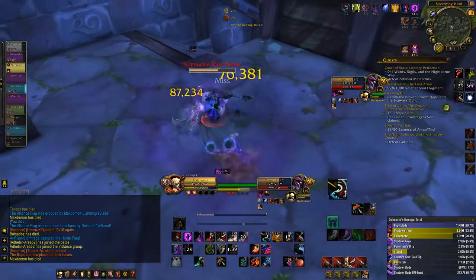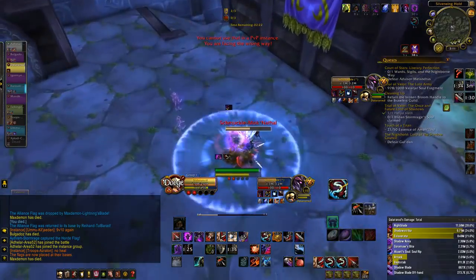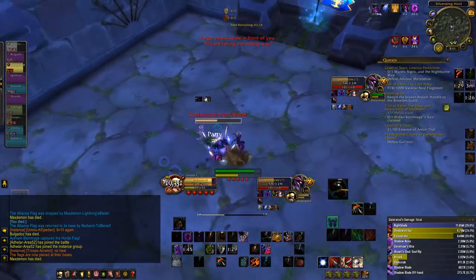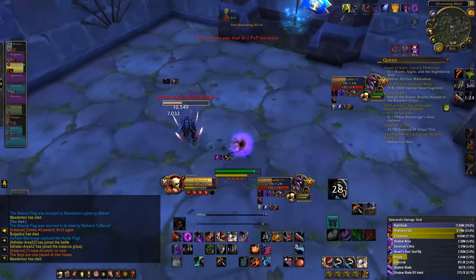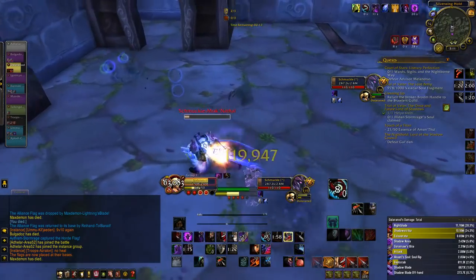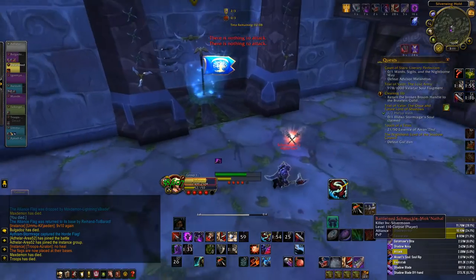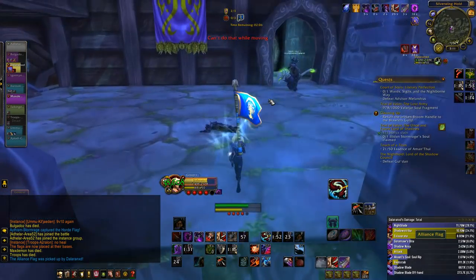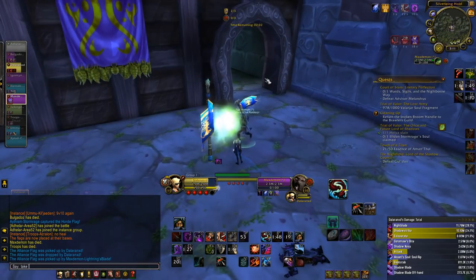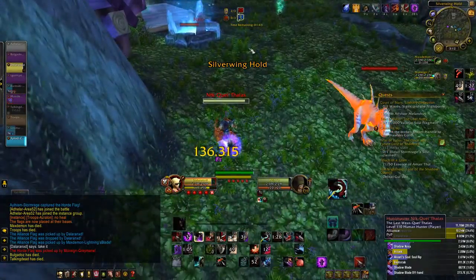The only damage increase I noticed with Subtlety after playing multiple BGs is that I can hit for almost 500k on an Eviscerate if I'm very lucky with the proper crit, proper buffs, and Finality up the wazoo. Besides that, Nightblade is hitting between 40k and 50k, sometimes upper 60k depending on how well I'm managing Finality. My Shadow Strikes are hitting sometimes below 100k, which has only been happening with Thief's Bargain.